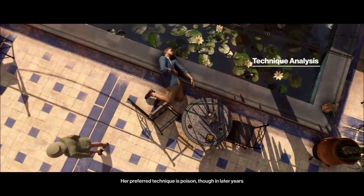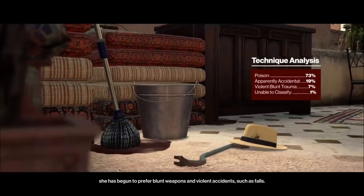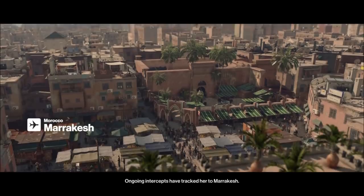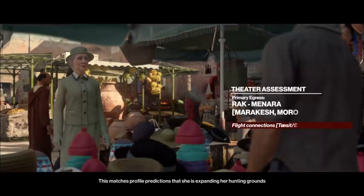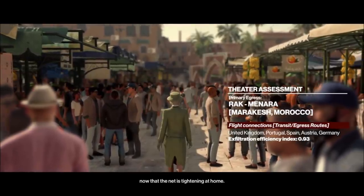Her preferred technique is poison, though in later years she has become accustomed to prefer blunt weapons and violent accidents such as falls. Ongoing intercepts have tracked her to Marrakesh. This matches profile predictions that she is expanding her hunting grounds now that the net is tightening at home.